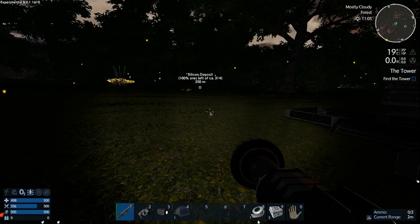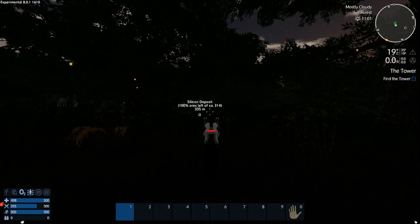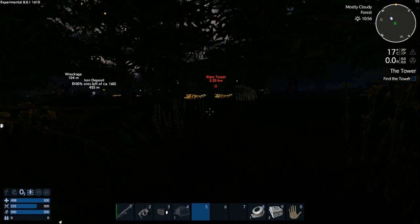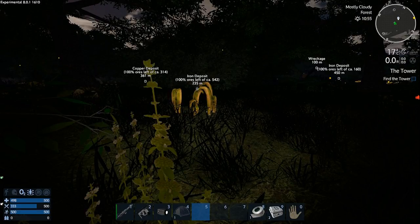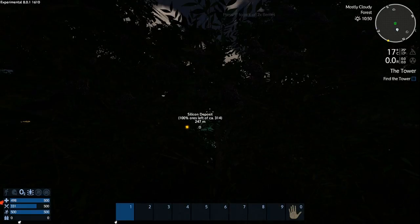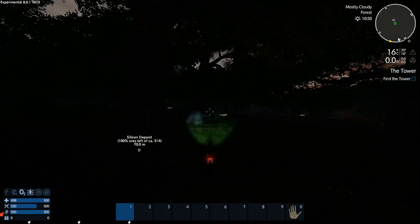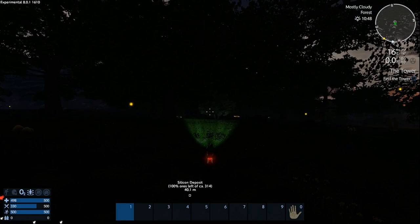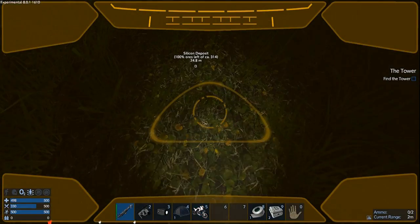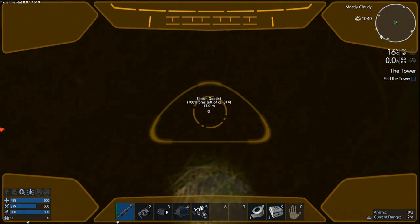We've actually got a way to drill now — that's huge. Let's jump on the bike and go for the silicon deposit. Oh, I need to pick those up first — I need the food. Stop turning my light off! Hard to see at night — this thing doesn't have the greatest headlight. Okay, we're right on it. There's a smaller drone. Get the drill out — tab in, tab out. Whoa, did I warp backwards? That's kind of weird. Okay — ground drill.